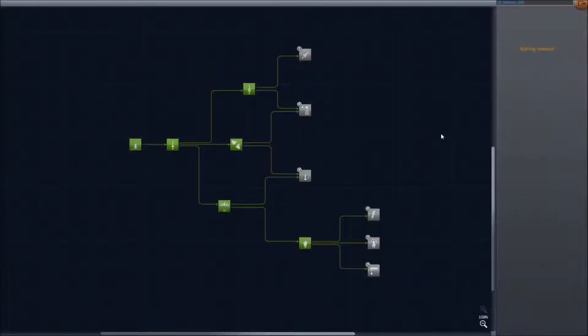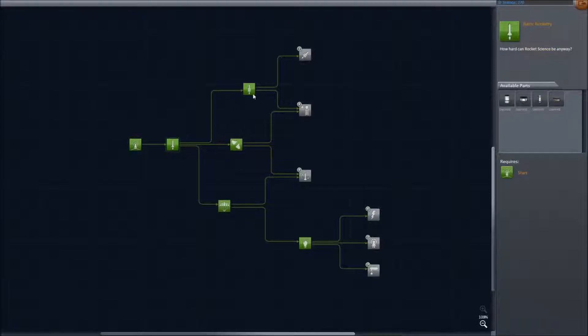Hello and welcome to part two of my Kerbal Space Program series. In part one I showed you how to get from just the start to unlock the basic rocketry pack, then get general rocketry, stability, and survivability — unlocking all of tier three. In this video I'm going to show you how to get to the moon, land, and come back with just the gear from tier three to come back with a whole lot of science. So let's get right to it.